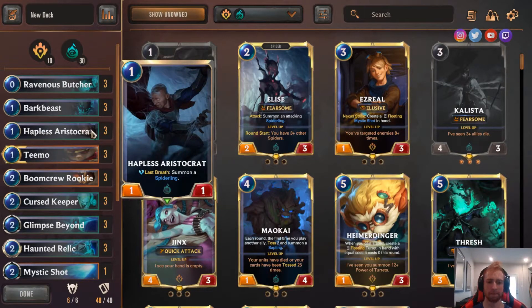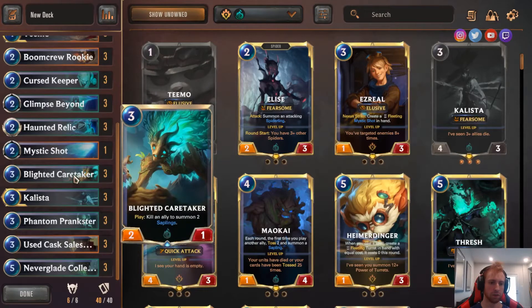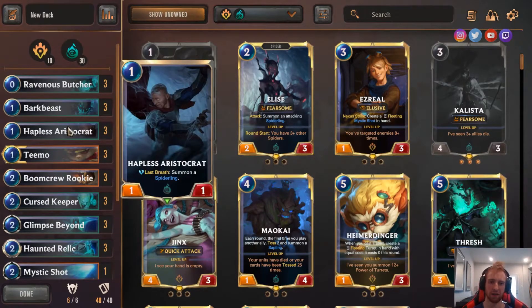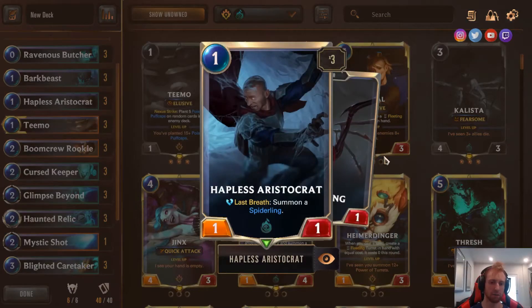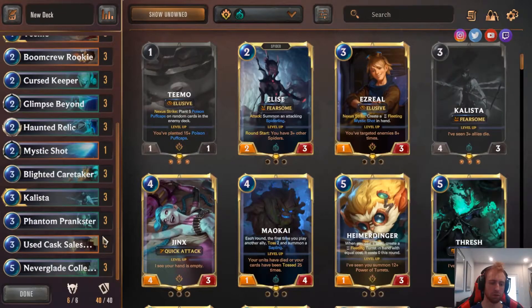3 Haunted Aristocrat — this card's just good because you can use it to tribute for Glimpse and for Blighted Caretaker. It's good blocking anything with 1 defense — it just dies, gets a free Spiderling, which is good. If you have Prankster throughout, it counts as 2 triggers because it's 2 allies that would die — the Aristocrat itself would die, and the Spiderling would die. Overall just a really solid 1-drop.